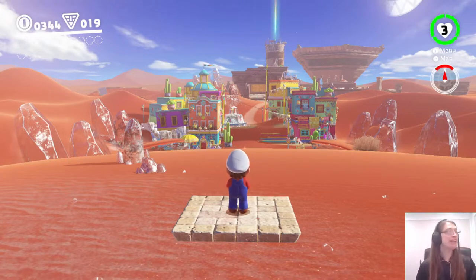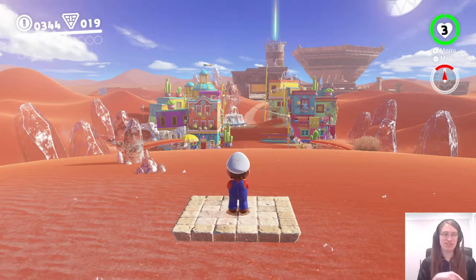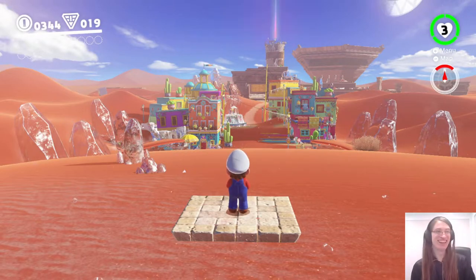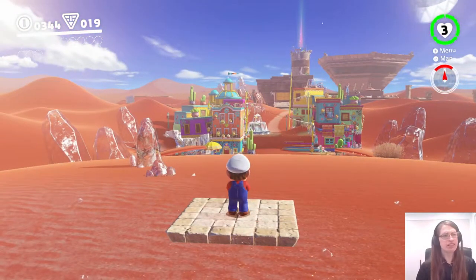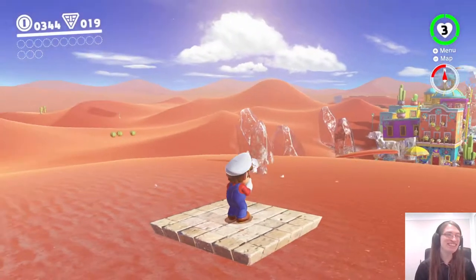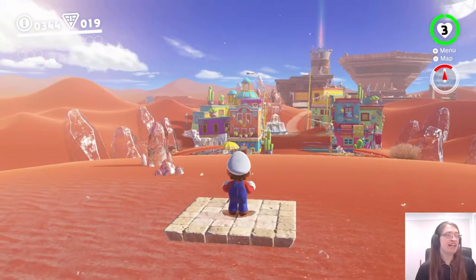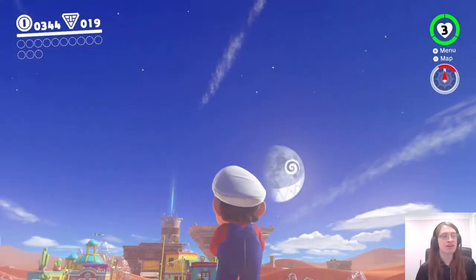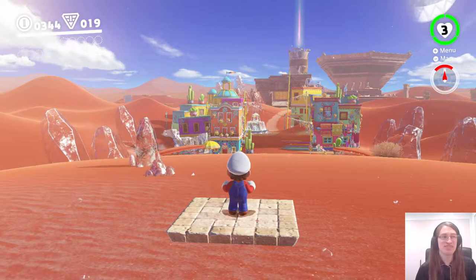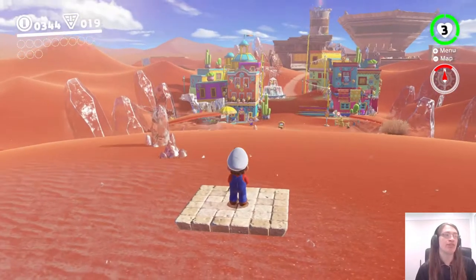Hey there everyone, this is Danielle playing some more Super Mario Odyssey Super Star mode. I didn't realise which camera was which because cameras are weird. Last time we got to the Sand Kingdom and got three moons here — probably the easiest three moons on offer. You'll notice there aren't any moons in my hut up top; I cashed those three moons in to go back and show a friend what I had to do in the first two kingdoms.